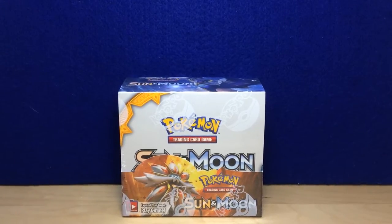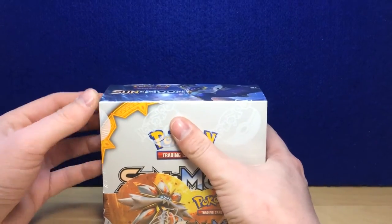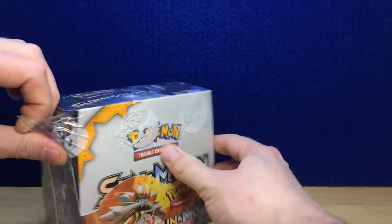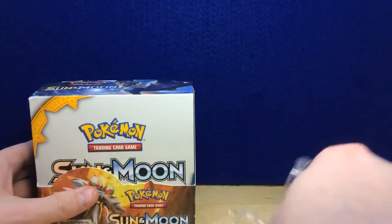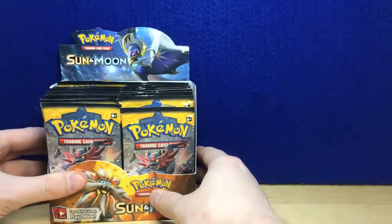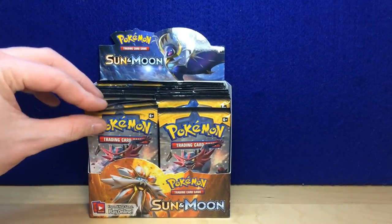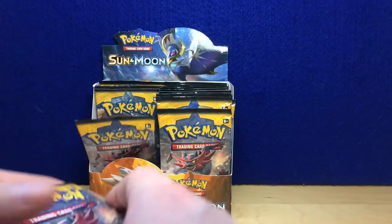Here we go ladies and gentlemen, today we have a booster box of Sun and Moon. Today's the release date so I figured I would grab a booster box and crack it open for you guys. Let's see what we get — I'm really hoping for one of those secret rares. The secret rares in this set look amazing. I've unsealed that box, now let's set it up nicely. I figured I would do this in three parts, so that's nine packs each.